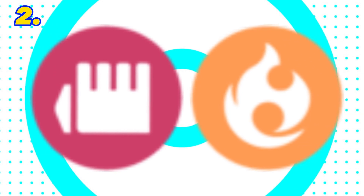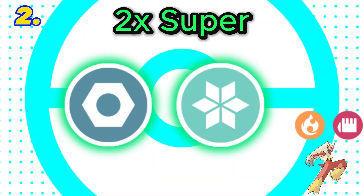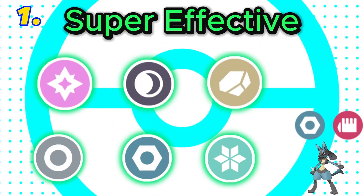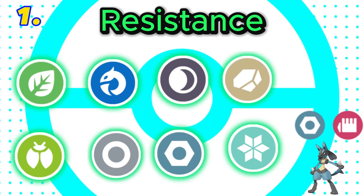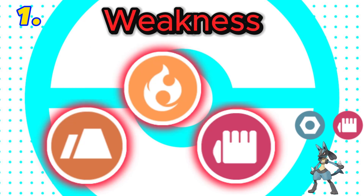In 2nd is fighting and fire. This combination is super effective against 7 types, with both fighting and fire being super effective against ice and steel. It has 6 resistances with a double resistance to bug and 4 weaknesses. Final score: 9.5. In 1st place and the best fighting type combination is fighting and steel. This combination is super effective against 6 types, with both fighting and steel being super effective against rock and ice. It would have 8 resistances with a double resistance to both bug and rock, only 3 weaknesses, plus the immunity to poison. Final score: 13.